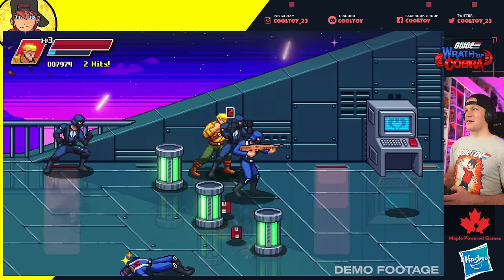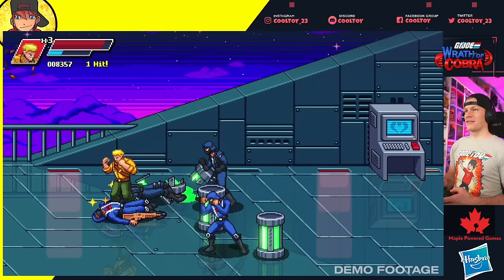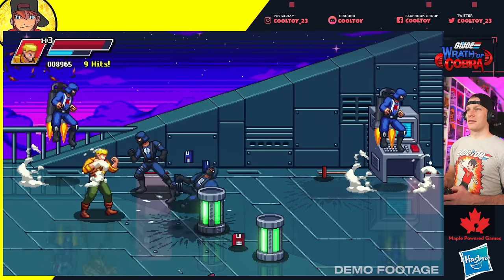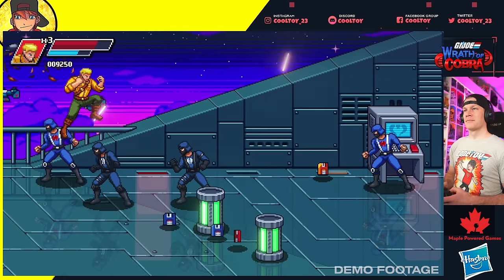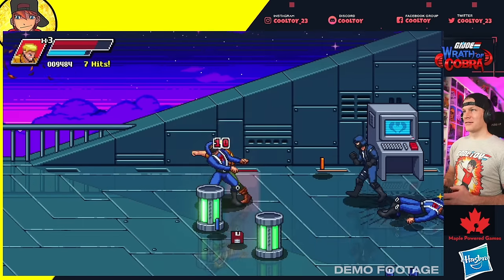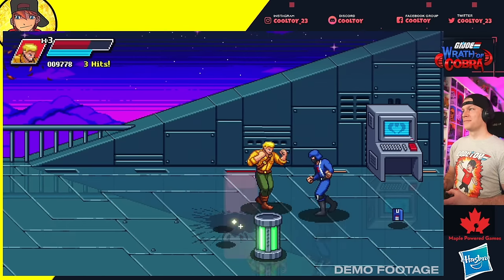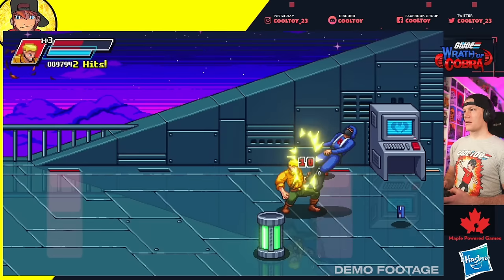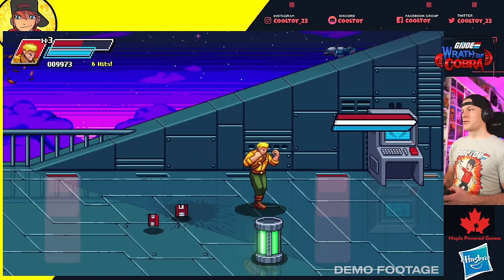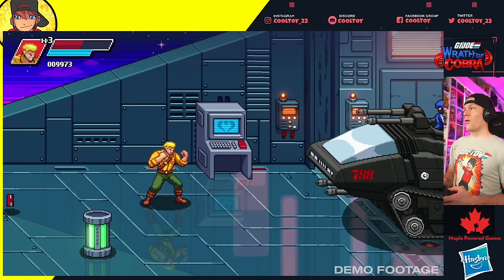Found the heavy attack — so we have a light attack, a normal punch you can combo, and then a heavy attack with a big boot to the chest. It does twice the damage: normal punch looks like a 10 and the heavy attack is a 20, except when these guys are blocking. Infantry soldiers just keep coming in one after another.